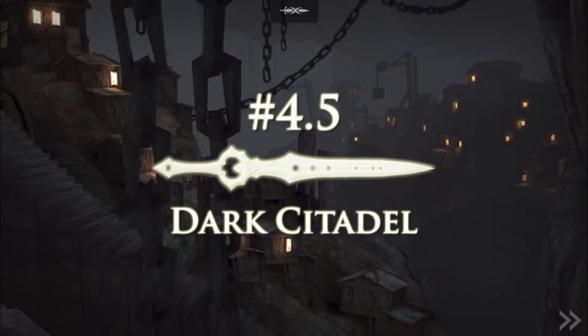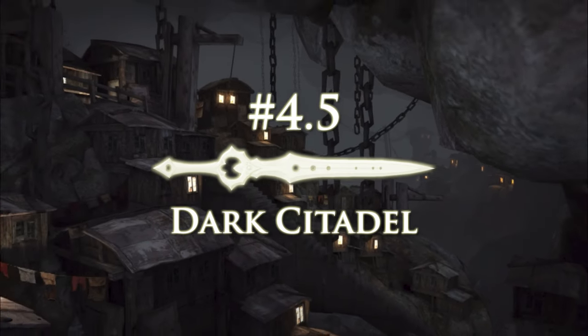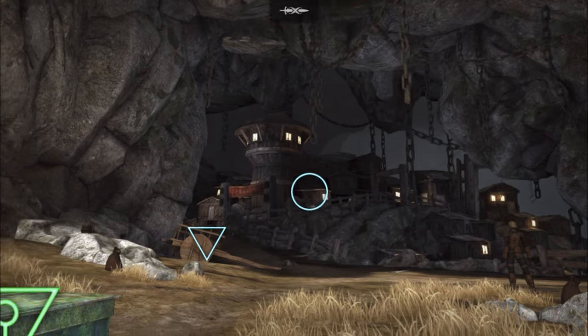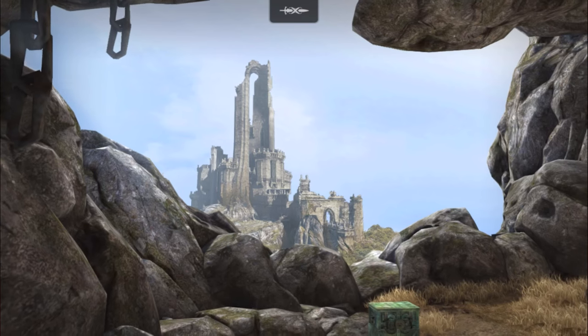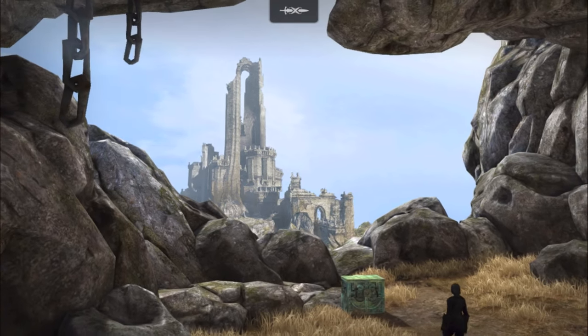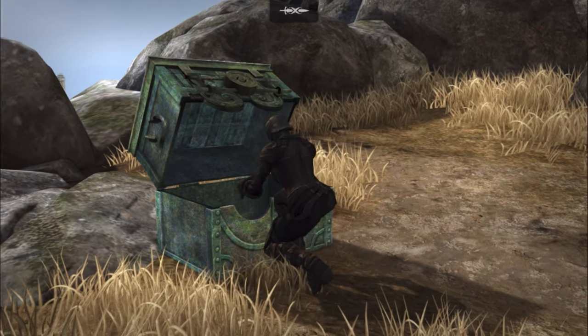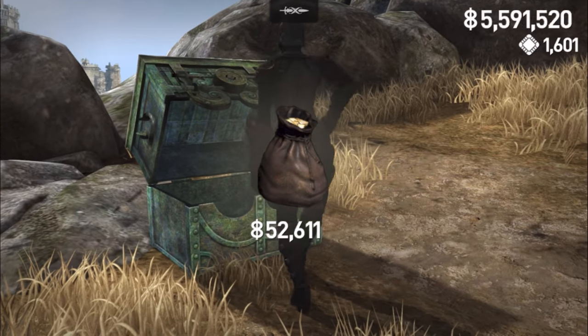There is actually another one of these cool details in Drems Maw. After killing the first two enemies, look to the left and open the green chest. Doing so allows you to see the Dark Citadel in the distance. This is the first and only way we are able to view the full backside of the Dark Citadel.